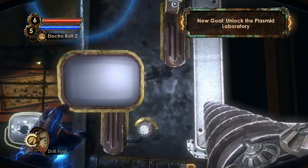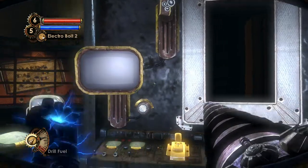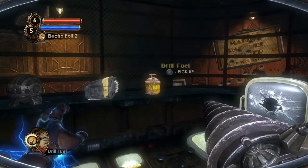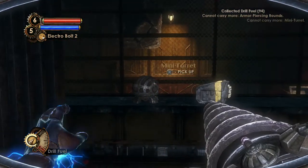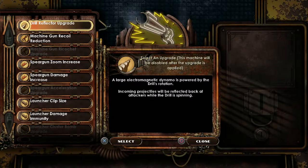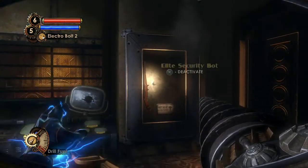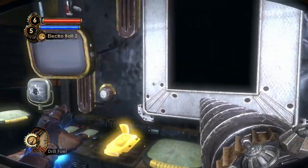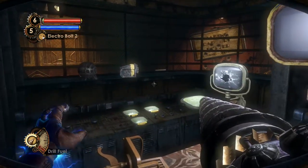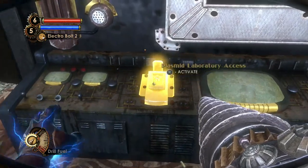Thank you, Gil. So we have access to the real laboratory — because what we've been seeing for now was actually a front, a front for what's really happening underneath this place. We can't carry anything anymore, so let's upgrade our weapons. I'm going to go for the drill reflector upgrade — so now as long as we're spinning the drill, we can actually deflect incoming projectiles from in front of us. Plasmid laboratory access — activate.